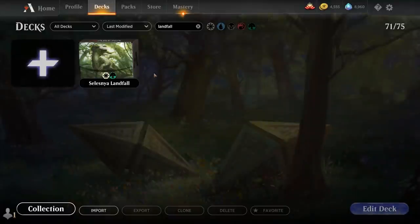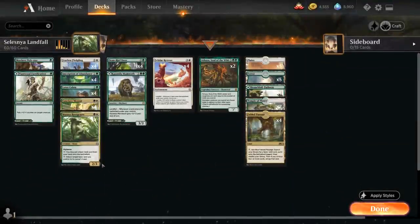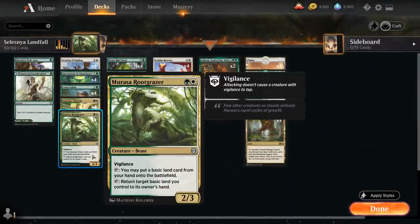Hello and welcome to another Magic Arena games video. Today we're taking a look at another standard deck, and as voted on by my supporters on Patreon, we're taking a look at a green-white landfall deck featuring Murasa Rootgrazer, the 2-mana 2/3 beast with vigilance that can tap to put a basic land card from our hand onto the battlefield, and can also tap to return a target basic land we control to its owner's hand. The Rootgrazer is a great way to keep enabling landfall even in a late game, as we can just keep picking up our basic lands again.